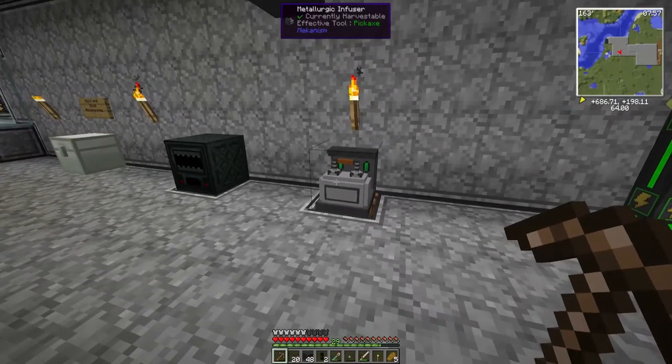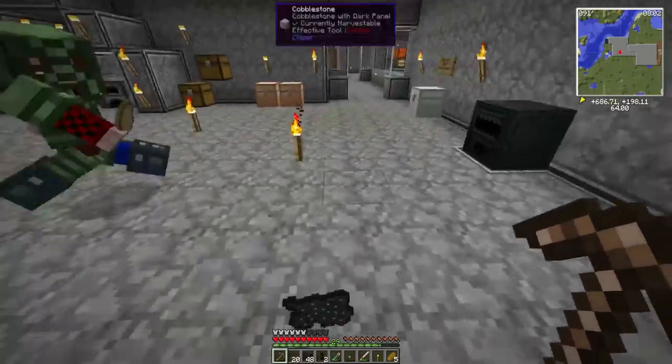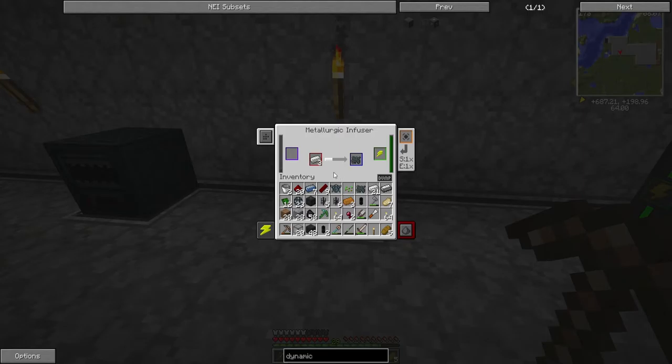Is there coal in there? Oh there is coal in there. You'll have to dump it — there's 90 coal. Don't dump it, don't dump it — let me put four iron in there and turn that into steel. Enriched iron is what you need? Yeah, there you go — made one by accident, that's okay.